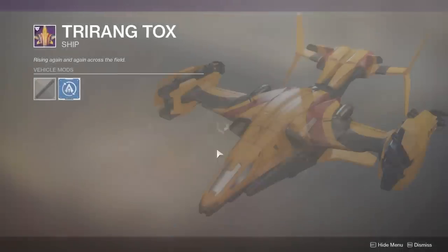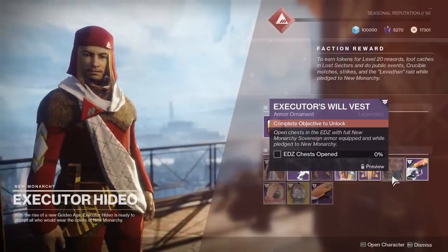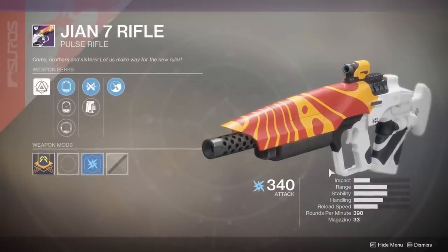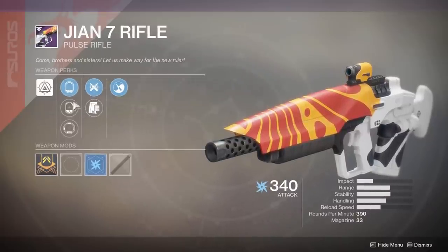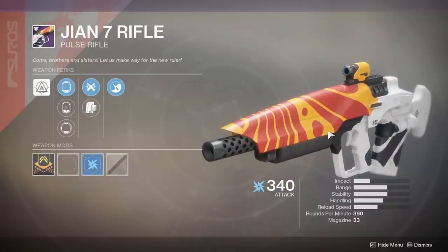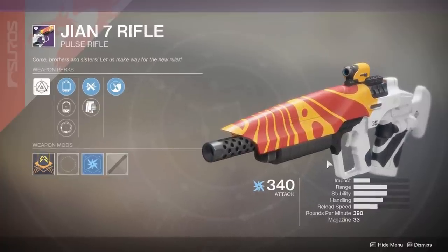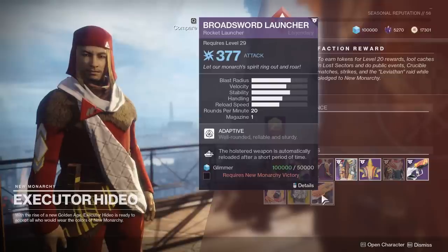And then also you get a ship — I like this style of ship. You get that at rank 20. And then we have the Gian 7 rifle. It is another 390 Energy Pulse rifle. It's got Zen Moment and Ricochet Rounds — I prefer Ricochet Rounds over Appended Mag. It's got your choice of scopes. I did a review on this thing, and this thing is an absolute laser beam on PC. I'm not sure how it is on console, but on PC it is a laser beam of bullets and it is amazing to use in the Crucible. Link in the description down below to this pulse rifle.